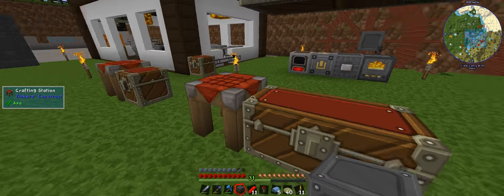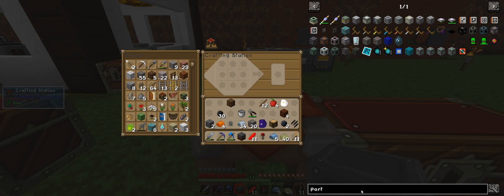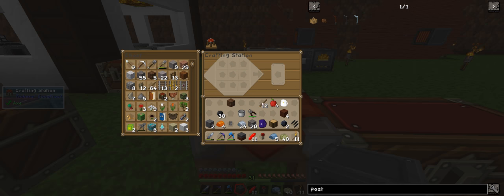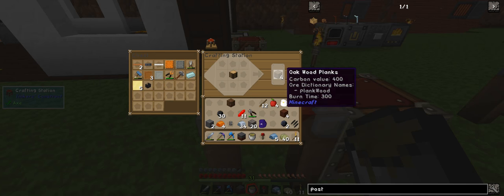I like to build on this stuff here — wooden post. So if I type in post, what does it give me? Nothing I'm looking for — because I put 'port'. So: post. There's your three posts — wooden, steel, and aluminium. But I'll go cry because we need more creosote oil, which I'm actually pumping out. So it's okay. Need more wood.